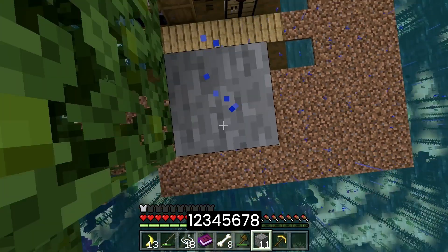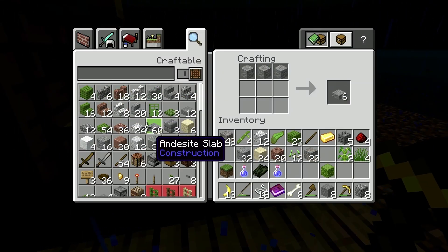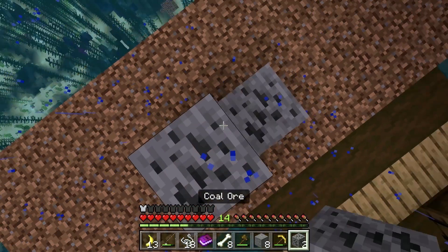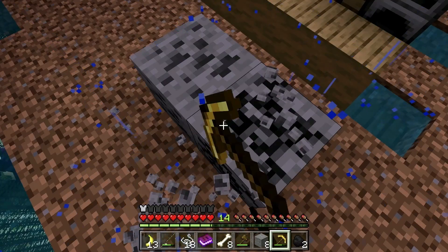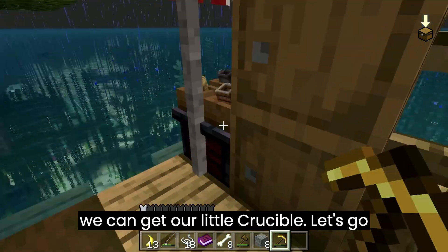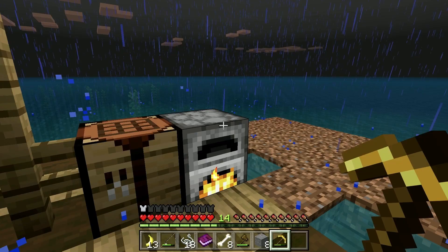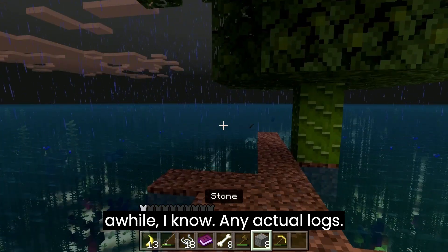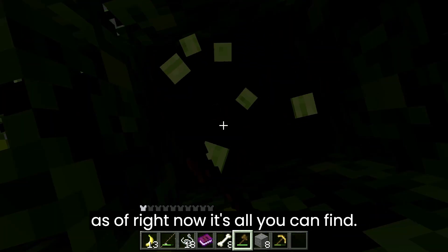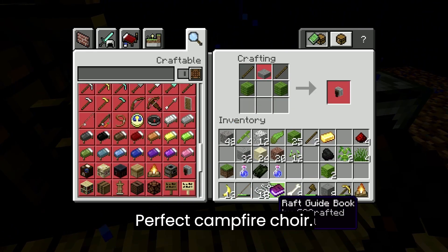Let's count out eight of these. Perfecto. Iron — oh yay, it's night again. That smelts, and then we can get our little crucible. Let's go ahead and start the next thing, which is campfire. I shouldn't remember how to make these — it's been a while. I know I need actual logs. Hopefully these work because it's all we can find right now. Perfect — campfire acquired. Let's fish while this is done.